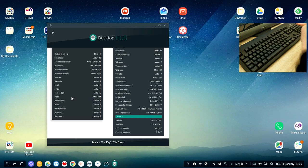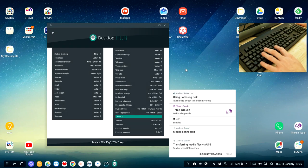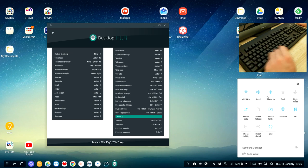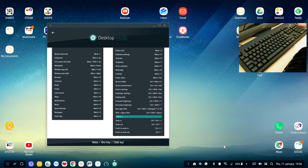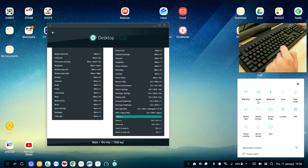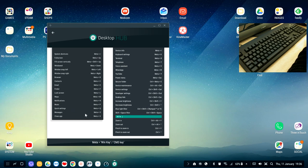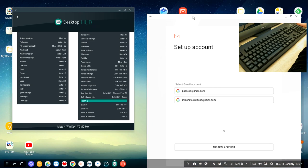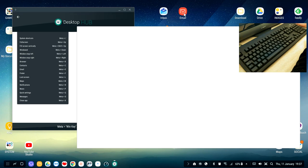Meta+L locks the screen. Meta+M opens Google Maps — I won't show that as it would reveal my location. Meta+N shows notifications, as shown earlier. Meta+P opens music options — if you use Spotify, Meta+P will automatically open Spotify. Meta+Q opens Quick Settings so you can quickly toggle Bluetooth, torch, mobile data, hotspot, and other features without navigating manually. Meta+S opens the SMS messaging app.